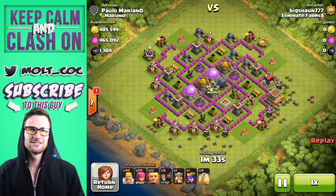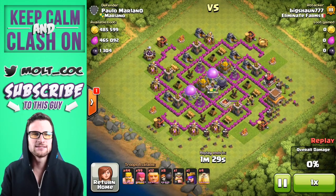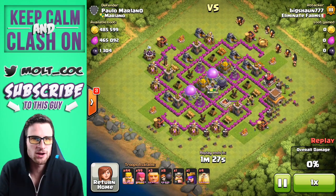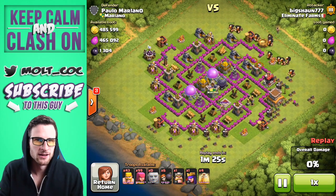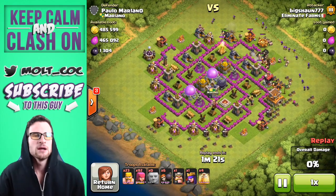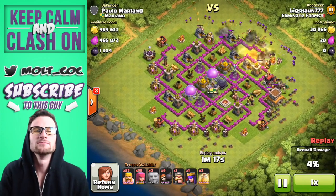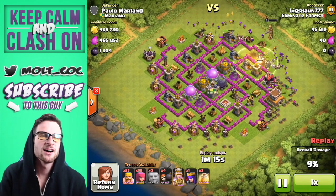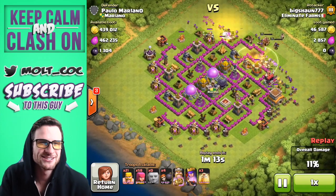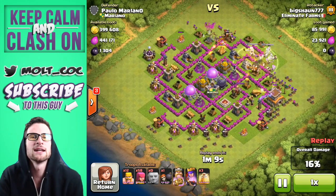Hey, what's up guys, welcome back once again, it's Molt and we are back with some big loot rage with Big Sean 777. Look at this loot! He's heading in with some giants, barbarians, and archers — a GiArcher attack strategy — and he's got some heal spells in there to get them in and annihilate this base.